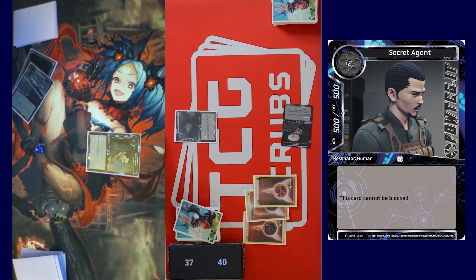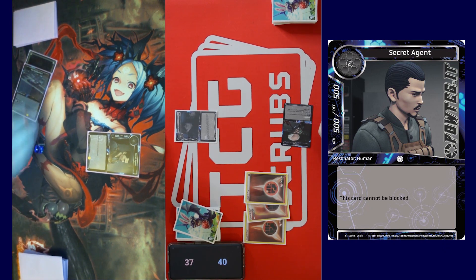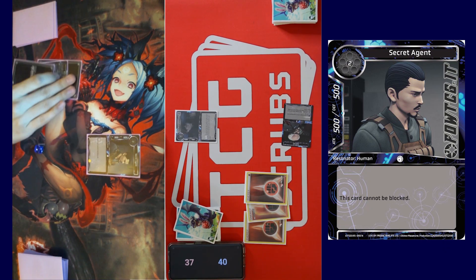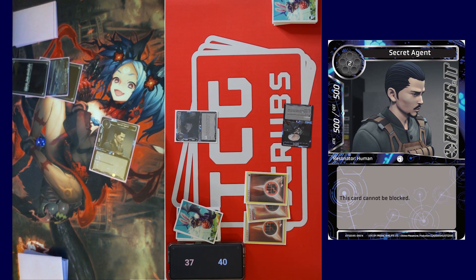Pass turn — I did pass the turn, I said I'm done. So you drew, you played, you got your stone, and then yeah. I'm gonna draw, recover all, call stone. I'll attack you for five. How much defense? 500 defense. Okay, I'll take five.